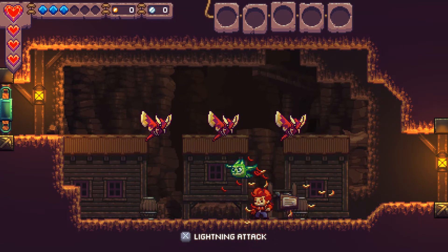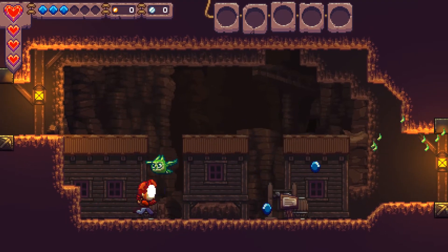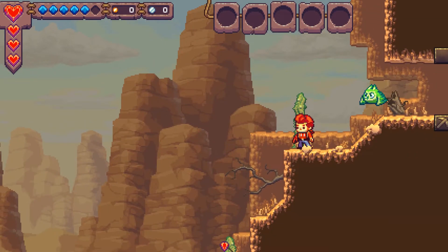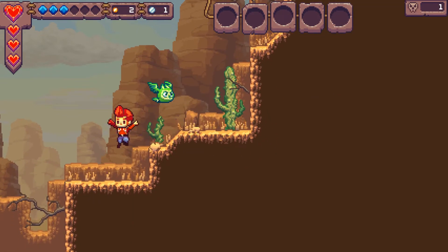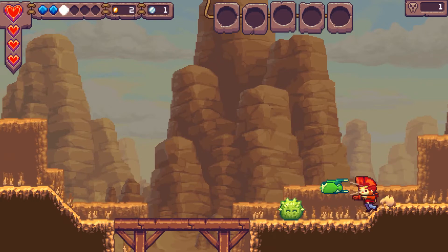I want the lightning bolt here. Boom! That is the special attack with that certain feather — it opens this little switch door. I'll show you a little bit of gameplay in an actual level, and then I'm going to show you some of the accessibility features as we play.